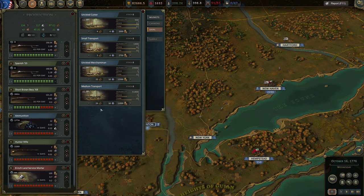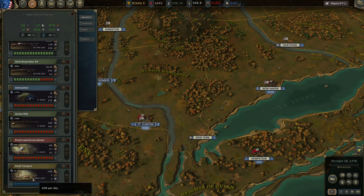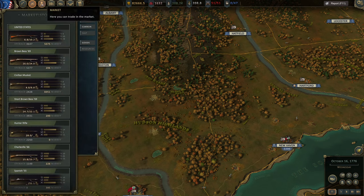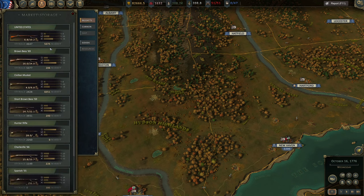For example, we can build small transport boats. Let's click here — it takes four days and we're producing 32% of the ship per day, so it'll take a bit more than three days to complete. After about three and a half days you'll get a small transport. You can go to the market to find everything you need, buy or sell things. To increase production capabilities, you can build factories — go to construction management, click on factories and build them. Or look at settlements like New Haven where you can build ironworks or blacksmiths to beef up production capacity.